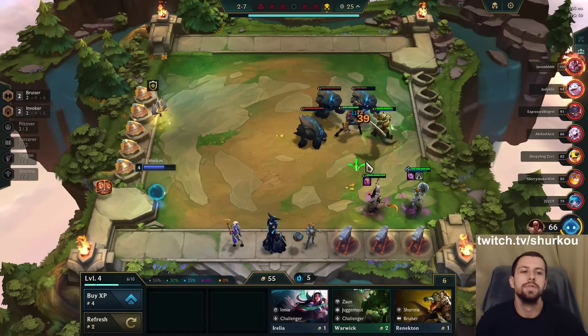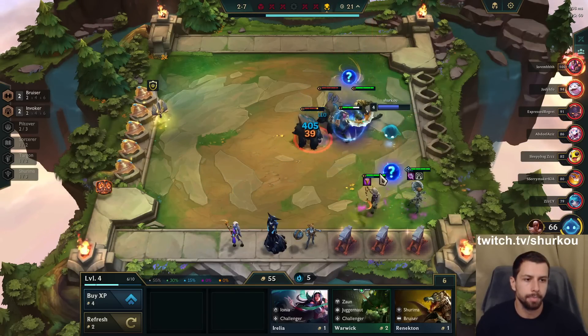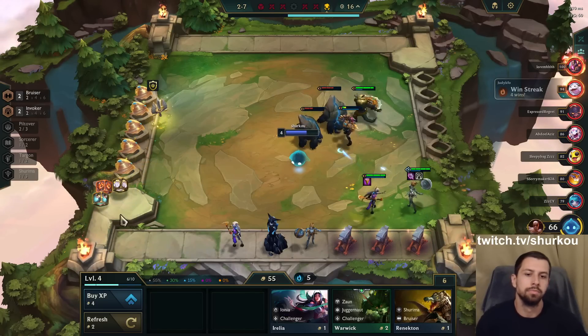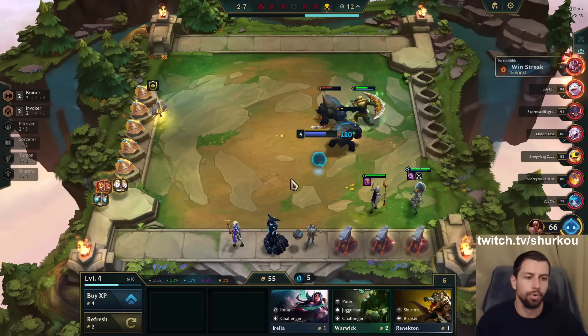Soraka heals — that's pretty good. And she shields, look. They're beasts. I got armor, this is fine. Galio items. Come on, Jeweled Gauntlet — I want to see some Orianna crit.